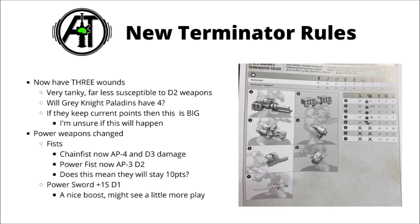From this datasheet sent out in the packaging, it does appear that terminators have acquired 3 wounds, so your standard terminator squad is going to take quite a lot more firepower to put down. It's going to make them far more resistant to the standard way to kill them, which was damage 2 weaponry, and has some interesting implications for things such as Grey Knight Paladins, which I can only assume might be going to 4 wounds now, if they are retaining more tankiness compared with the standard terminator brothers.